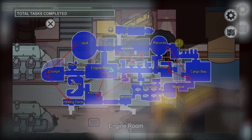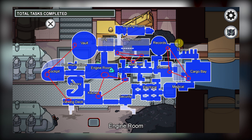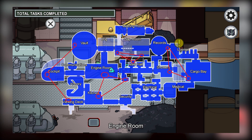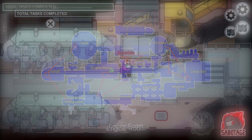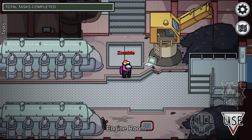I'll be Impostor so I can use the vents. Let me put up on screen the map of the vents: Vault connects to Cockpit, which connects to Viewing Deck on the left side. Engine Room and Main Hall are connected, as well as Kitchen in a triangle. Then Main Hall connects to both ends of the Gap Room, and you also have Showers, Records, and Cargo Bay. Even as an Impostor with vents, it feels like both Impostors and Crewmates can't get around very quickly because of how big the map is, making it very hard to find bodies.